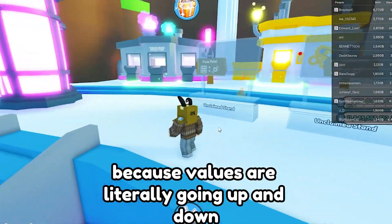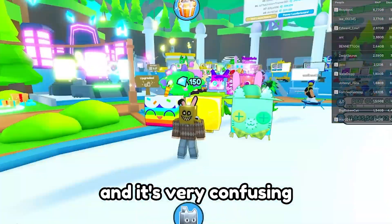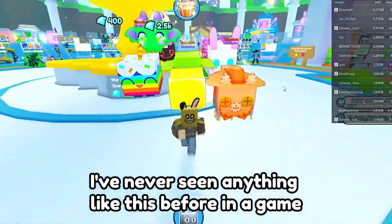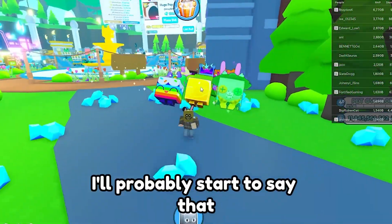Values are literally going up and down — dropping, raising, dropping, raising. It's very confusing. I've never seen anything like this in a game before. I feel like the diamond mine update has just ruined the game's economy.